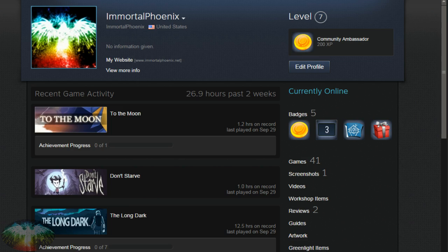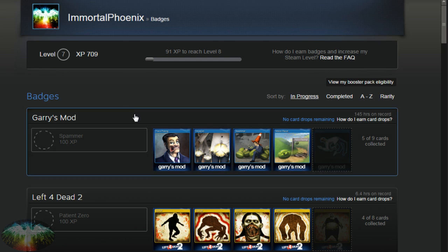So how do you level up fast in Steam? Let's find out. I'm going to give you all the background on it. You can see this is my profile here in Steam. Here's my level in the top right. You want to click on your level and you can see what it's made up of, and it says here how much experience I need to level up.